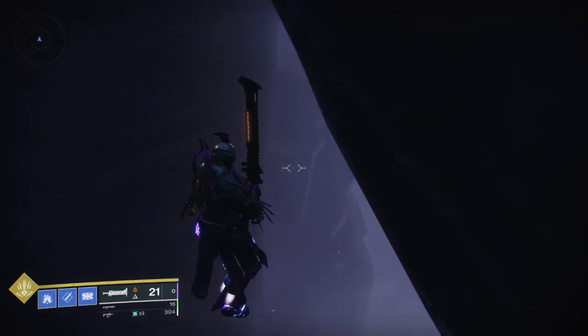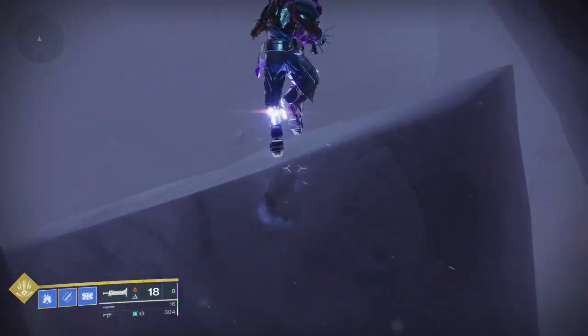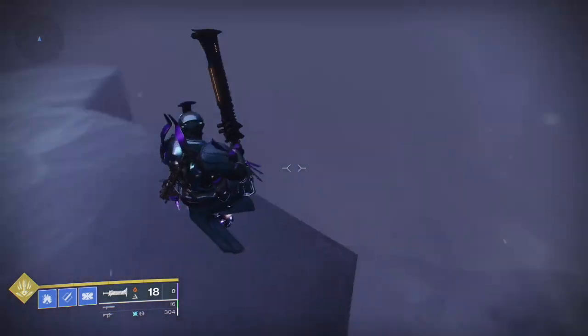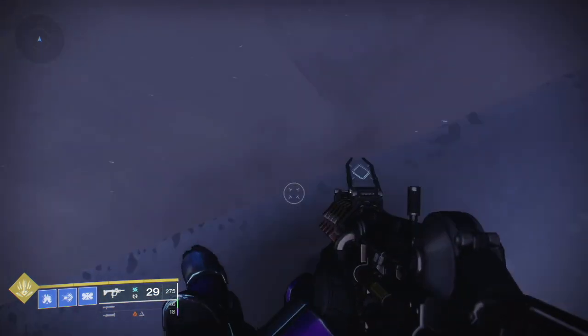Just remember: it's jump, cancel, swipe — over and over again, that's all it is. If you're on a warlock, you can use Heat Rises or super up there, and it's very easy — I went on my warlock once and did it first try. On hunters, I think you can do something like Quiver or something similar to get up there.